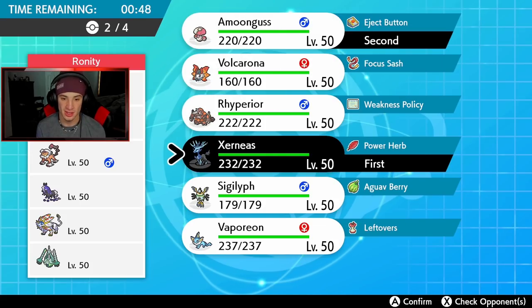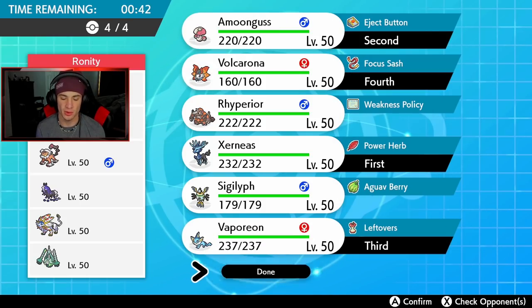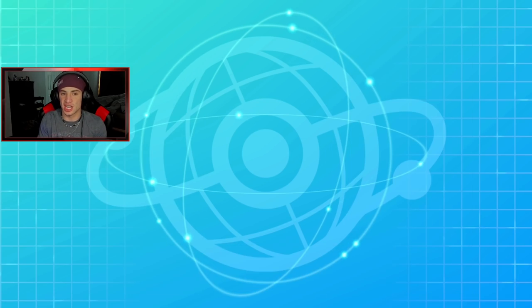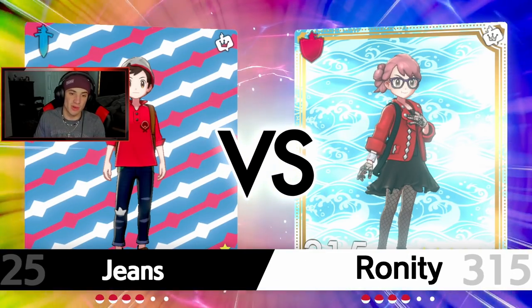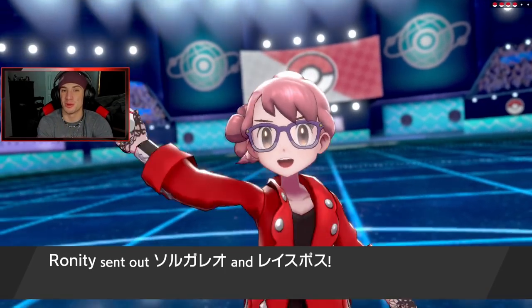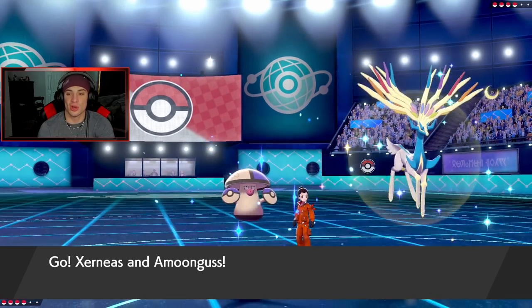I think I'll lead Xerneas and Amoonguss, try to set up Geomancy and get rolling, then have Volcarona in the back. I definitely want Vaporeon and Volcarona in back. Solgaleo is a steel type which is a steel weakness for my Xerneas, but I have Amoonguss with Rage Powder to eat that up. Use the Eject Button to get off Geomancy, then get Volcarona out there — Volcarona can swap in and use Heat Wave to do big damage to it.